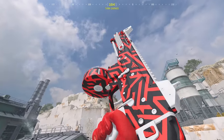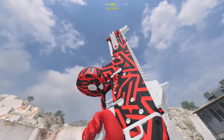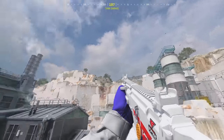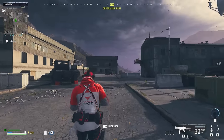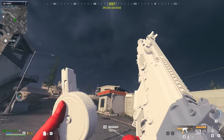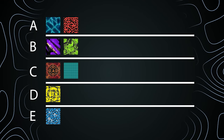Moving on to the Atlanta FaZe pack — and oh man, that is clean. It's a very bold version of red, white, and black, and together it is just a clean looking camo that's going to look great on a lot of blueprints. The alt texture is completely white — almost looks like a 3D printed weapon. The operator skins are very similar to the camo colors. I'm going to give this a 10 out of 10. The camo looks amazing, the alt texture looks insanely good, and I'm definitely going to be using this after this video.